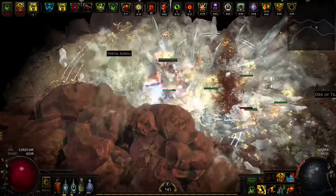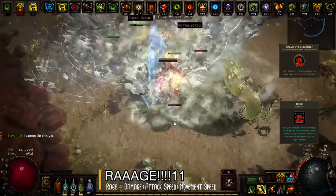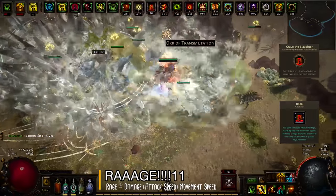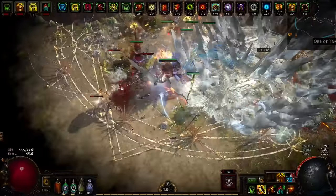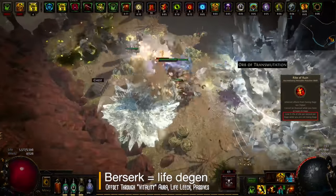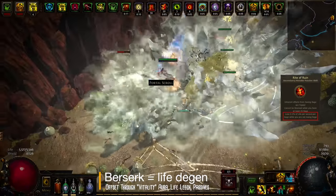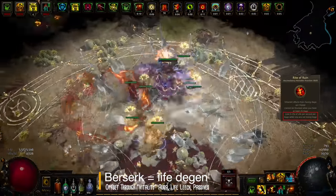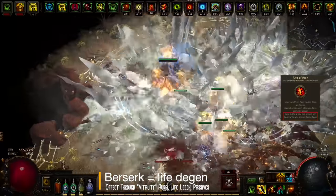The other key aspect of the build is using the Berserker Ascendancy and its rage mechanic from the Crave the Slaughter passive. Attacking enemies builds up rage, which increases your attack speed, damage and movement speed. The entire Berserker Ascendancy is about massive attack speed and massive damage — paired with Ice Crash, one of the hardest hitting skills in the game, you end up with incredible DPS. However, the Berserker provides no defense whatsoever; in fact, you get a significant life degen debuff which you offset through vitality aura and life leech. You hit stuff, build rage, and the more rage you have, the stronger the life degeneration but the faster and harder you hit — allowing you to constantly life leech back to full HP.